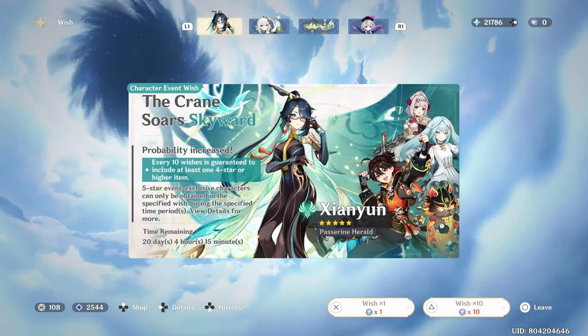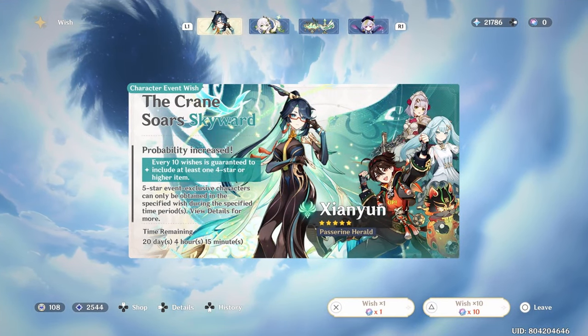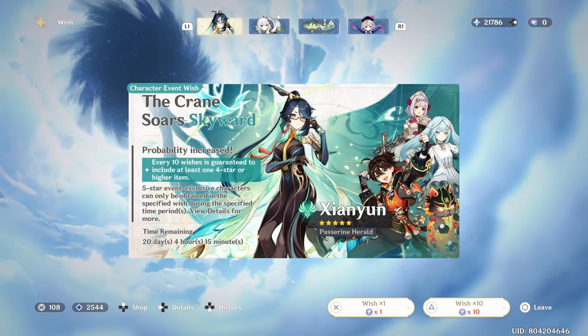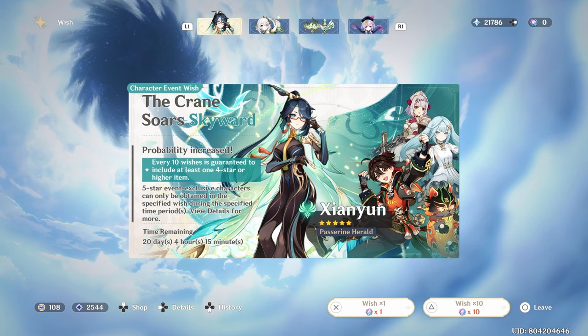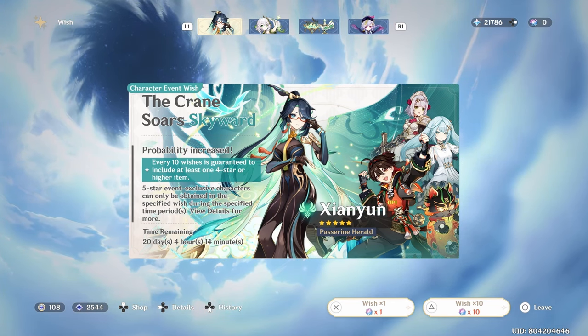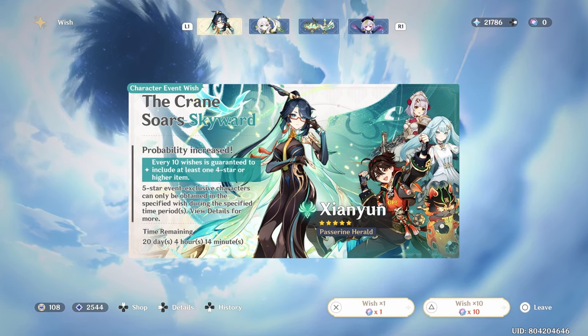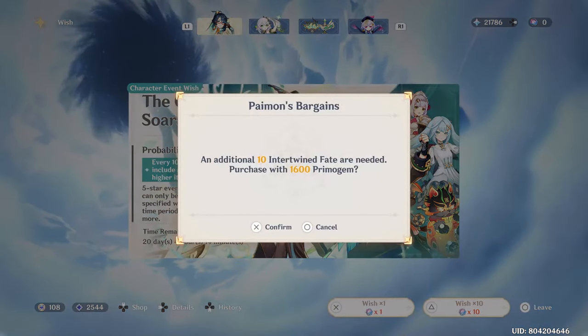We are not done with our summons just yet, obviously, because we still have our main star Xiangyun who is still yet to come home. And of course I do want to try and get some Gaming or Farazan constellations on the way. Okay, this is our second 10-pull — we're at 60-50 right now, and this will go to 70-50.